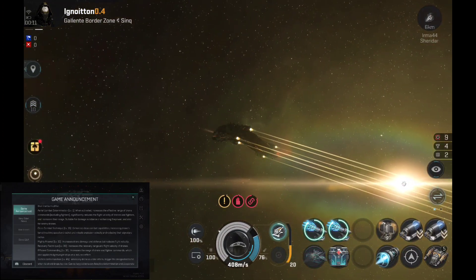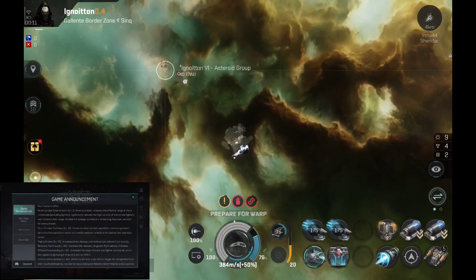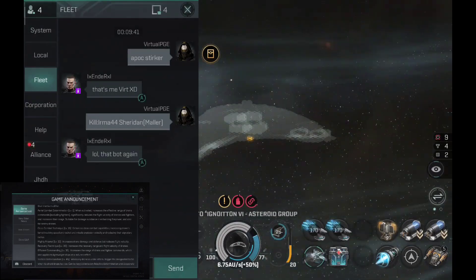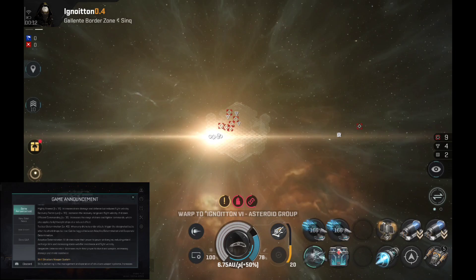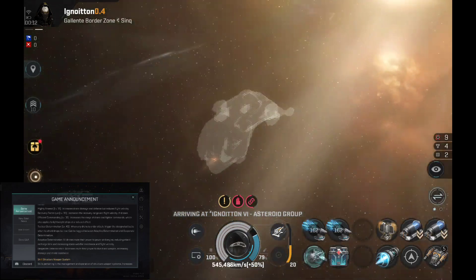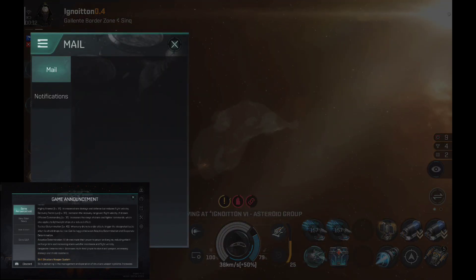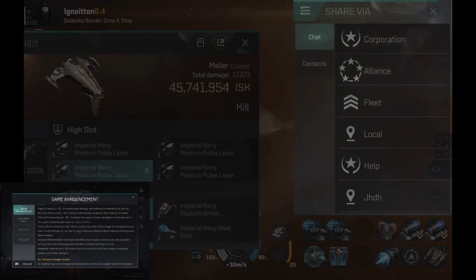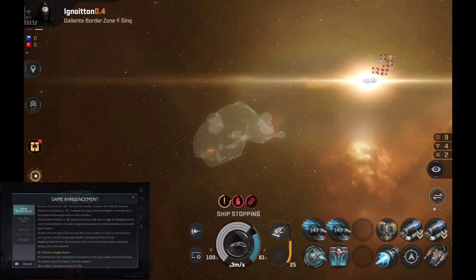Close Combat Technique Level 15 enhances close combat capabilities, increasing drone tracking speed and rocket and missile explosion velocity while reducing their synergy radius. Mighty Arsenal Level 15 increases drone damage and defense but reduces flight velocity. Recovery Technique Level 30 increases the recovery range and flight velocity of drones. Efficient Commanding Level 30 increases the range of drone and fighter command, which also applies to light ships at a reduced effect.